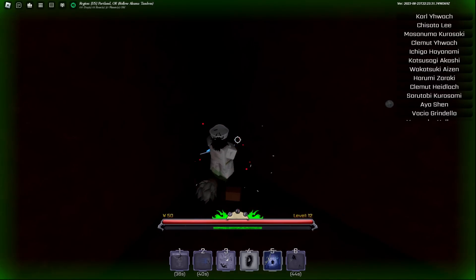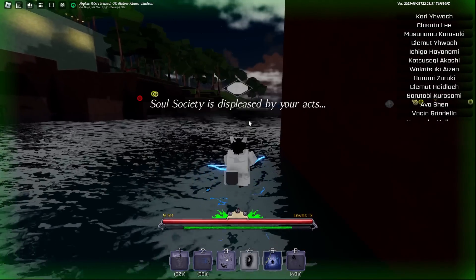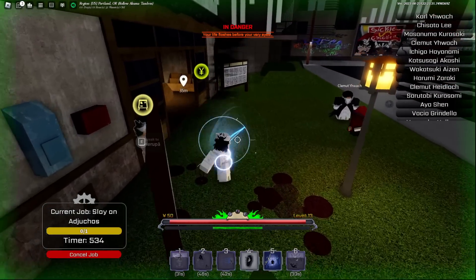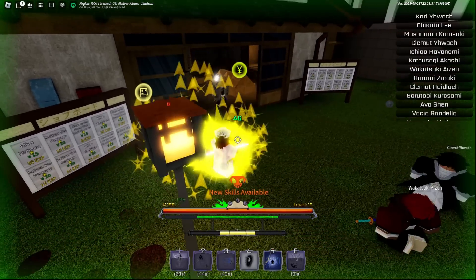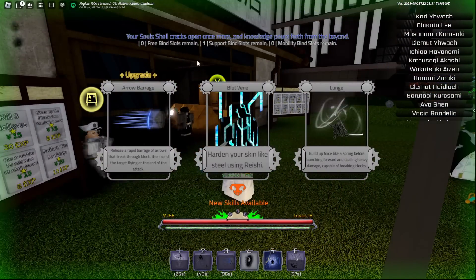They should have made Quincy weapons scale with spirit because they're already shooting arrows that look like spirit. We leveled up again — two more levels and we can find our Aerial Tandem. Maybe I should get the Aerial Tandem, that's really good for combos. We leveled up — level 16, actually leveled up twice there.